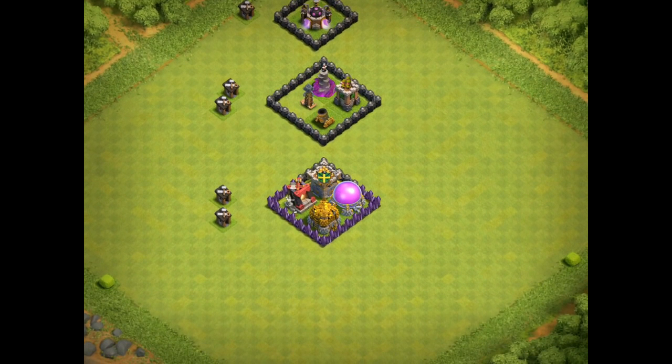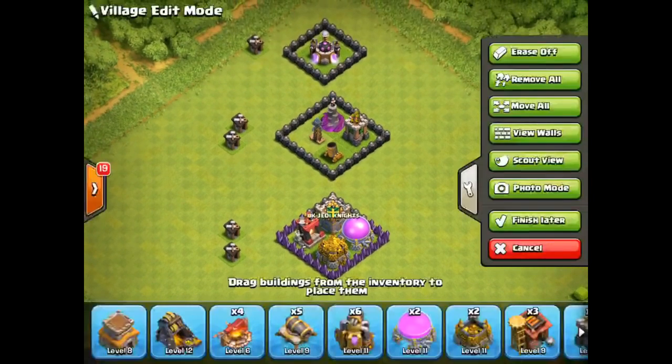With the other two builders, you want to upgrade your clan castle and your dark barracks to at least level two, and then your gold and elixir storages. I personally didn't upgrade my gold and elixir storages for a while because I didn't really need them, but it's always helpful to do that anyway.